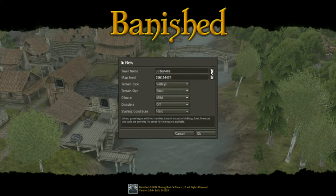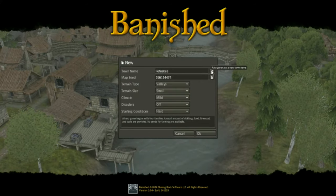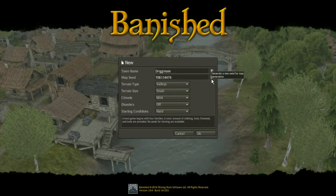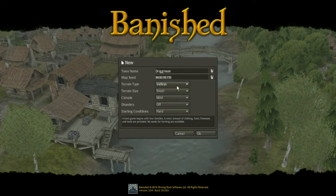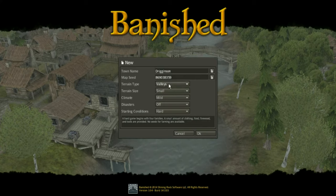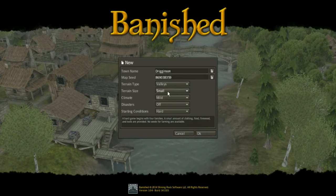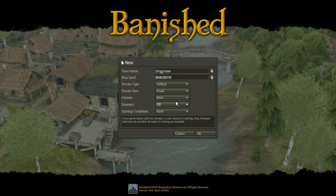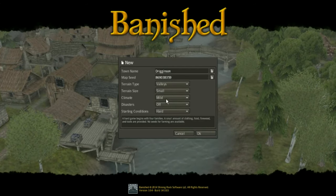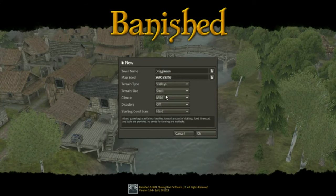So let's just go with a random name - Drigginson. Random seed. I like to keep these settings: a simple flat area, small map. If I go with large, my game likes to lag. I'll go with mild because I don't like having extreme winters and summers.